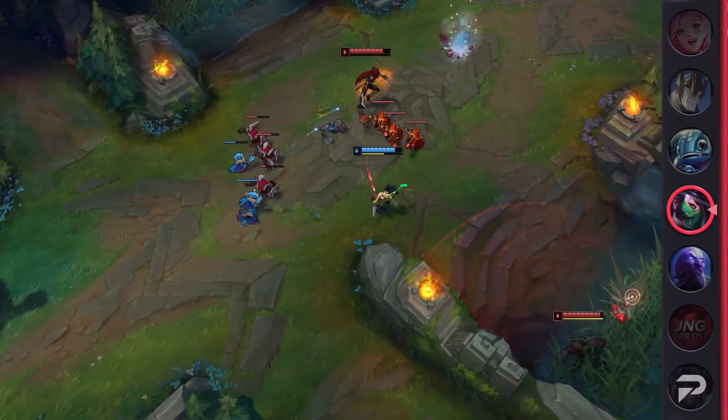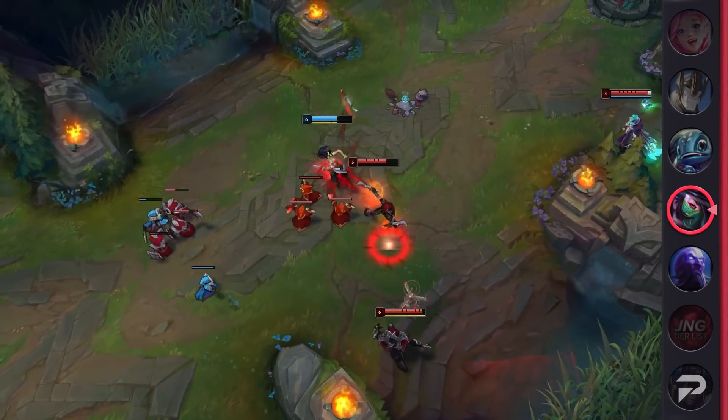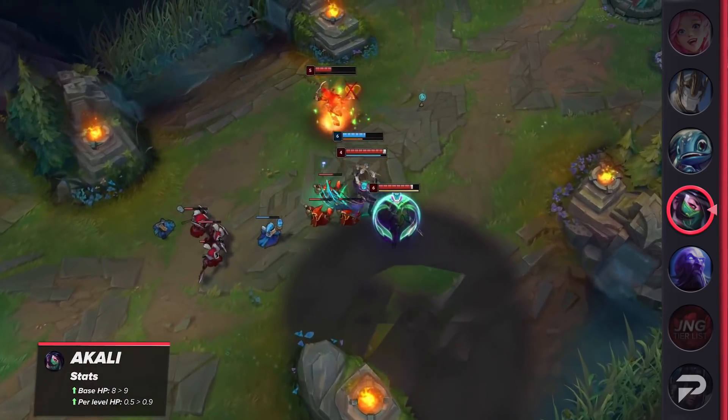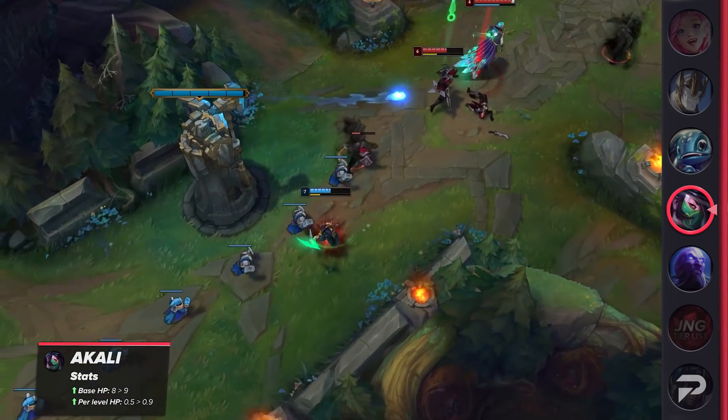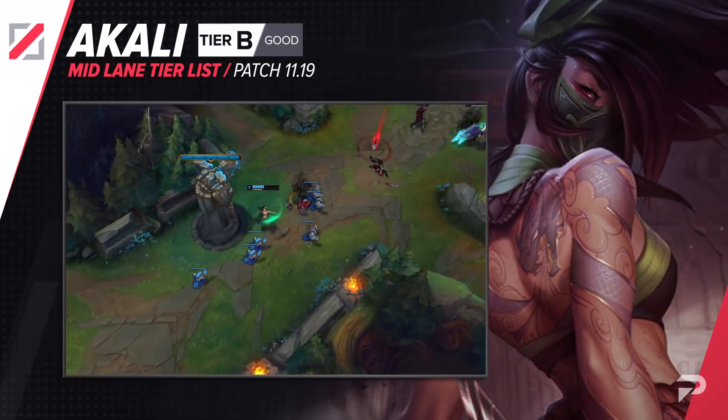Akali has been underperforming as well, but because of how volatile she is to change, the buff she received was small. Her base health regen as well as health regen growth were increased slightly to assist her during the laning phase, and like Gwen, her placement won't move because of this change.